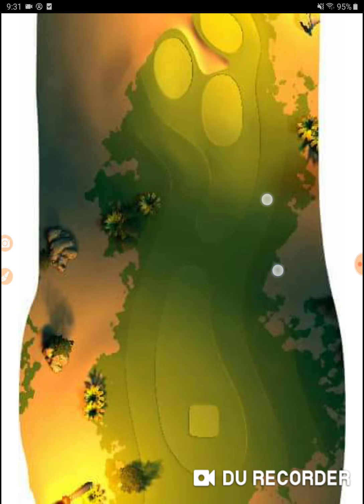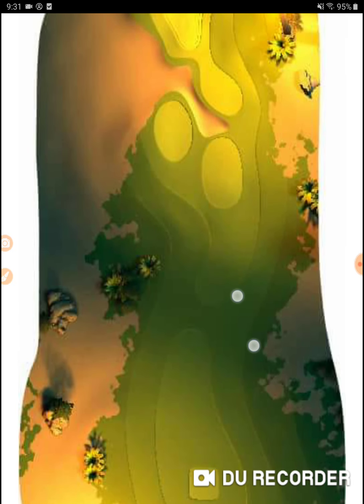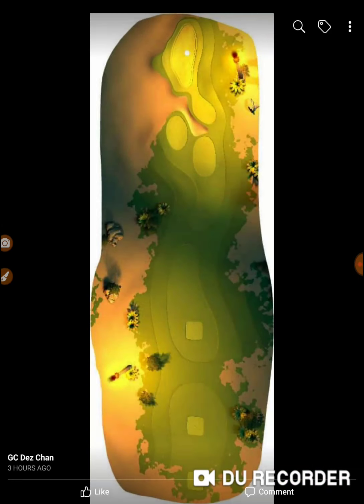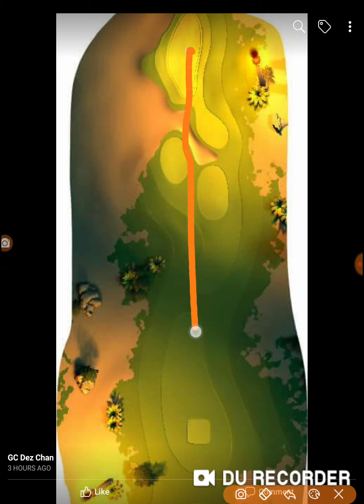This hole here is a par three for sure — looks like a short par three. Drawing a line here from the tee box coming through. I don't like the bounce-over stuff, especially way back. Having to feed it up — you might have to do that one-on-one depending on what tour you're in. This one is presenting you with lots of sand in front of you.